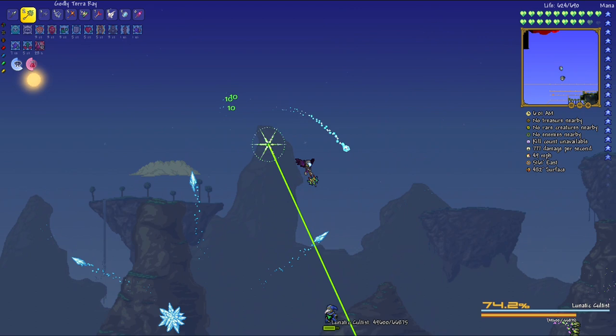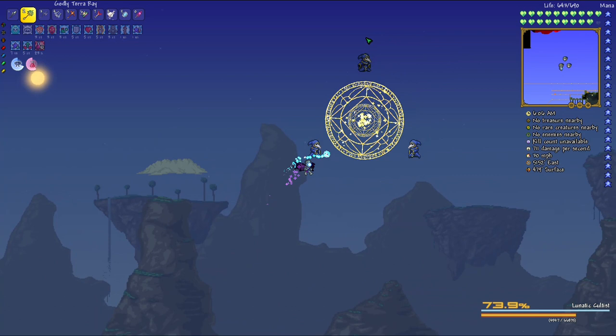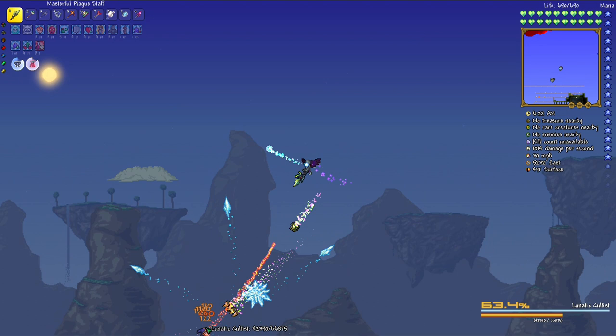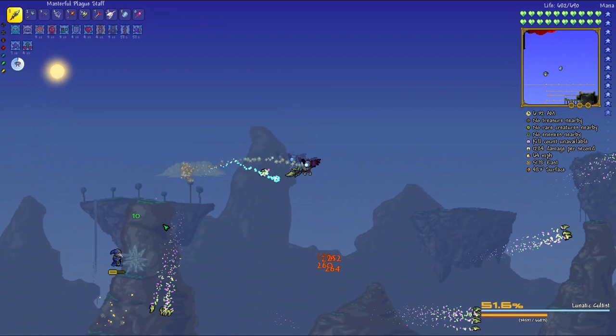I'll try the Terror Ray — don't think it'll be better. I can't hit the other one but that's fine. The Plague Staff is very similar to the Terror Ray, actually better — it just has non-instant travel time vs. the Terror Ray's instant travel time. I have to make sure I'm not hitting the other cultists with this weapon. As soon as I started hitting the correct Lunatic Cultist, this fight gets so much easier.